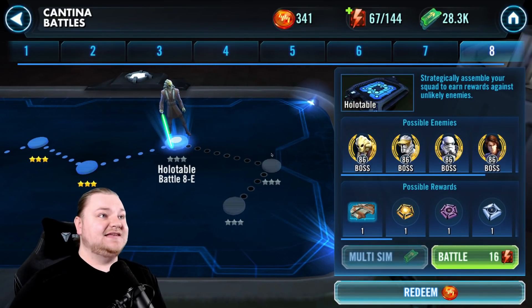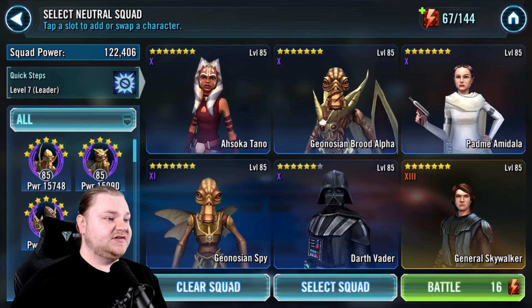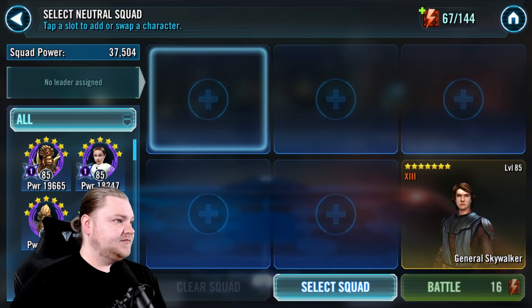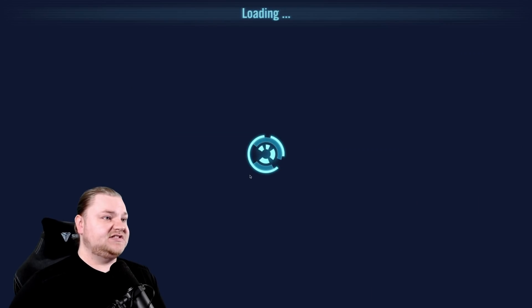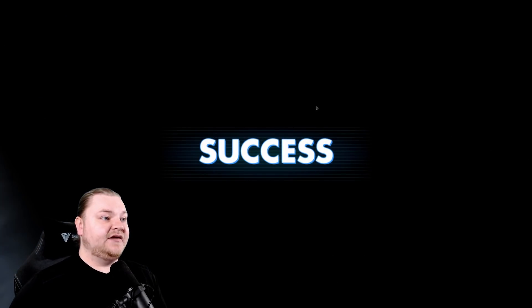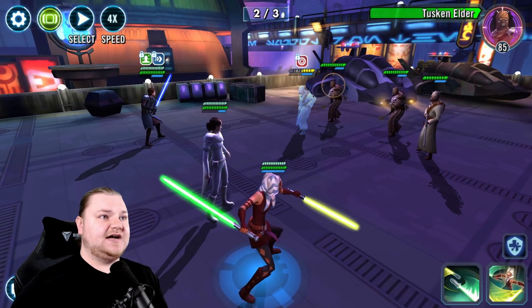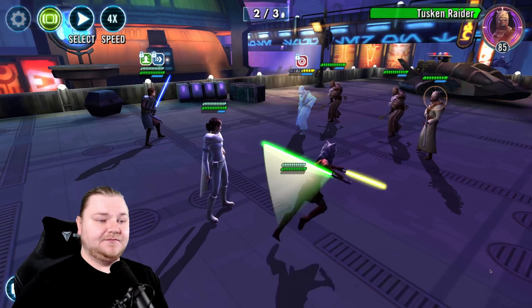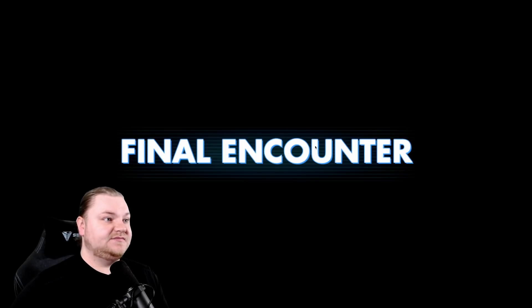Let's take our Cantina energy and finish this bad boy out. Let's actually do Padme and Ahsoka and see what happens here. I could have done JKA too, probably. Boom, boom, dead — get out of there. I love Tuskens — I want to do a Tusken team. Got him. I love that he can bonus attack with that AoE; it's one of my favorite things.